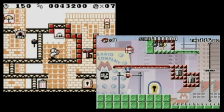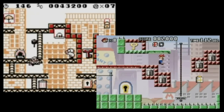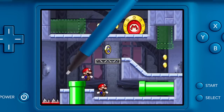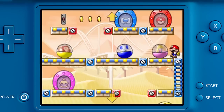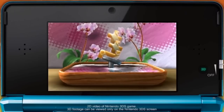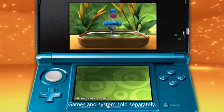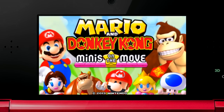The Mario vs. DK series has been pretty awesome so far. We had the puzzle platformers on the Gameboy and Gameboy Advance that were both pretty damn awesome, and then the mini-series on DS which had you set up pathways for insanely adorable figurines a la Lemmings, which is pretty good as well. And then we look at the 3DS eShop, which is an absolute haven for great puzzle games, so it was inevitable that a new game would be coming to it, and it's finally here with Mario and Donkey Kong: Minis on the Move.